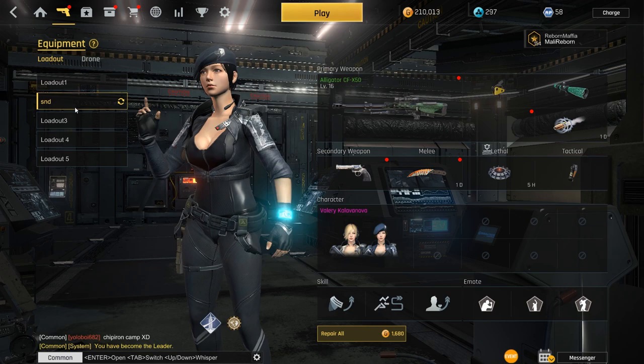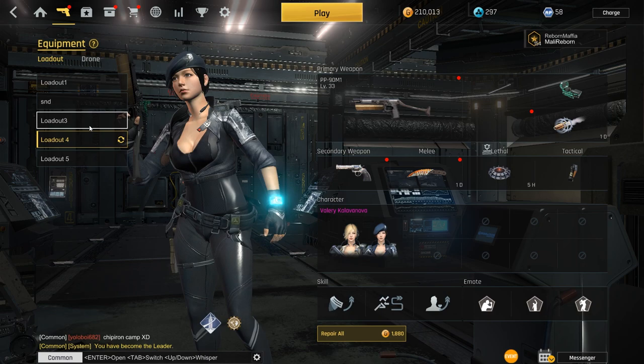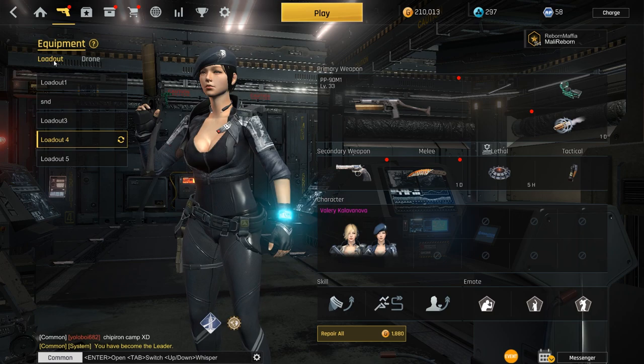Your achievements and progress and stuff. Equipment — your loadout. You get 3 loadout slots at the beginning. You can buy more with AP points, so you can have 5 in total, meaning you don't have to change your setup every time you want to play a different weapon.